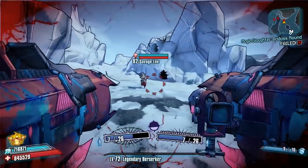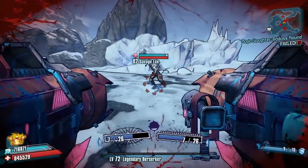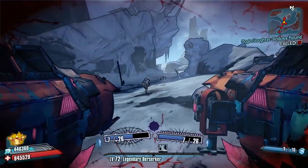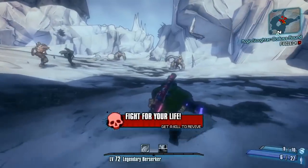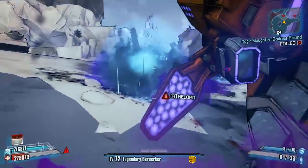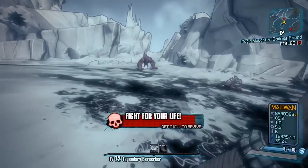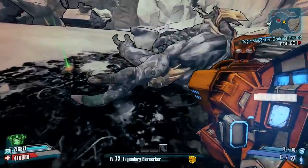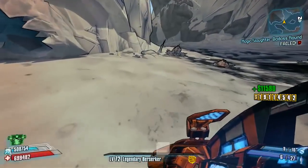Hello everybody, welcome back to another episode of Speed Farm 101 here on Borderlands 2 - my series where I take you through every single boss in the game and give you tips and knowledge on how to make your farms faster, so you can get the legendary or unique gear and weapons from that boss. Today we're in Three Horns Divide for part five, showing you a couple of tips on how to speed farm Savage Lee faster, including a map positioning trick and a little skip on the map itself.